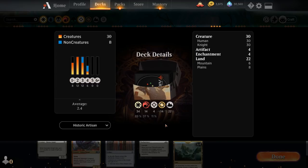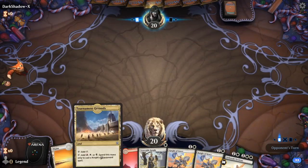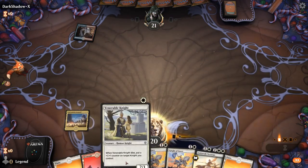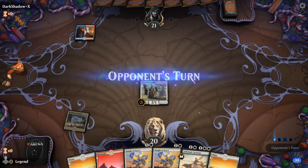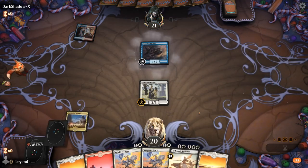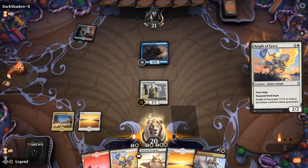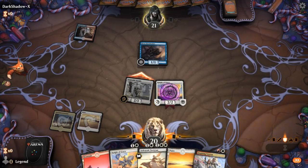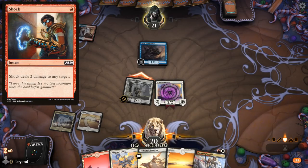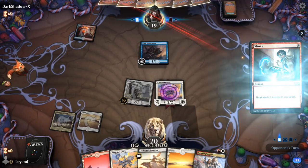We're on the draw with a decent opening hand — one-drop, two-drop, three-drop, and a functional mana base. Facing a Swift Water Cliffs; could be a wizards deck, and a Storm Tamer confirms that. Veteran would be a great pickup but I'll play Knight of Grace first — they're likely to have removal, and could easily have Shock for the Veteran, so I want to bait that out. And there's the Shock.